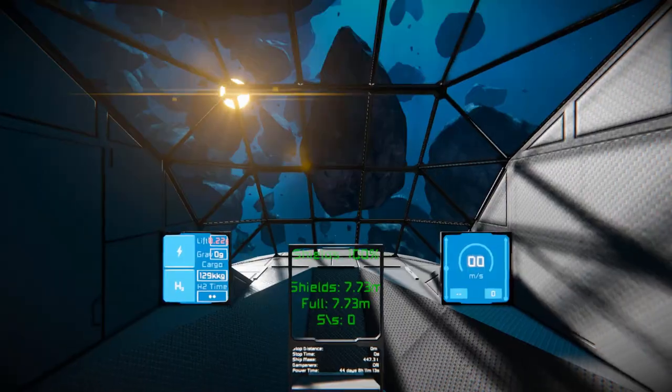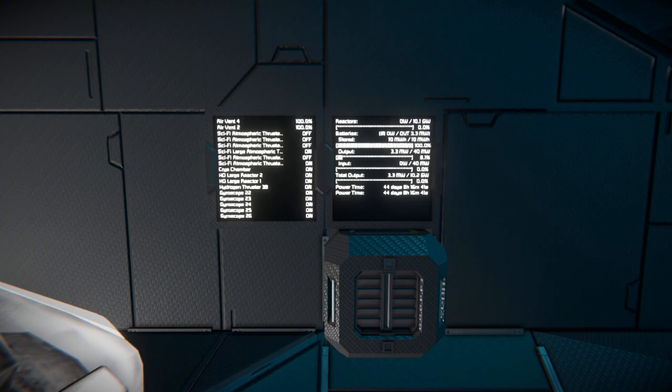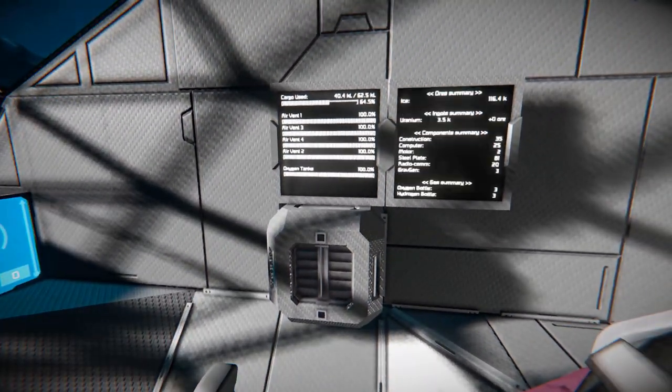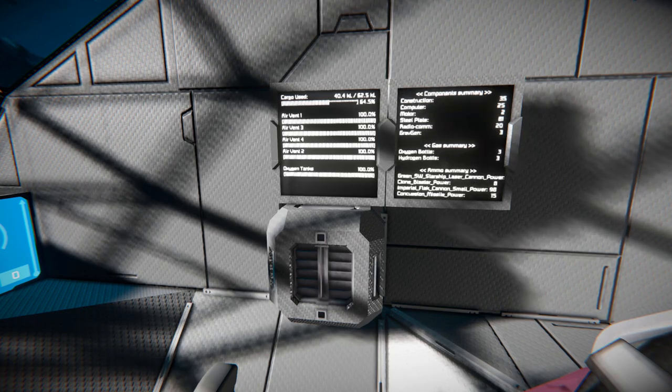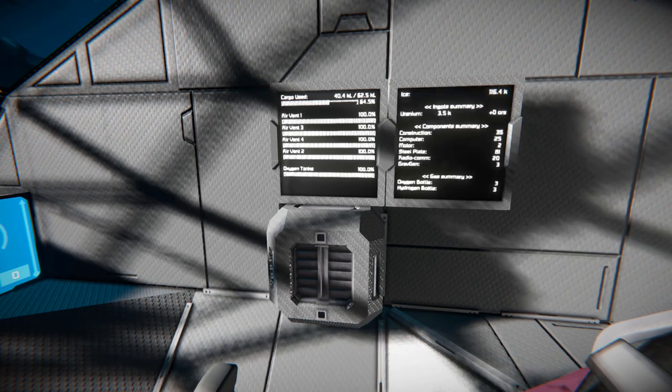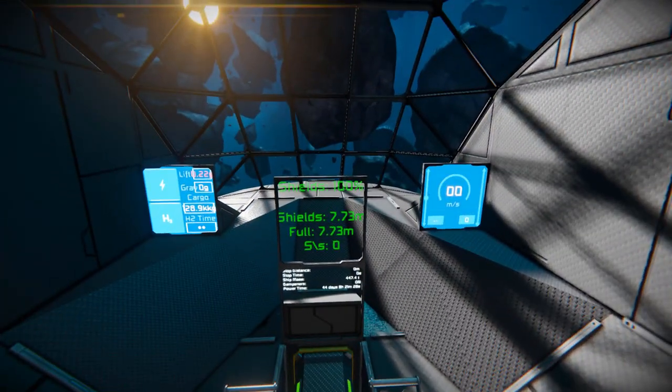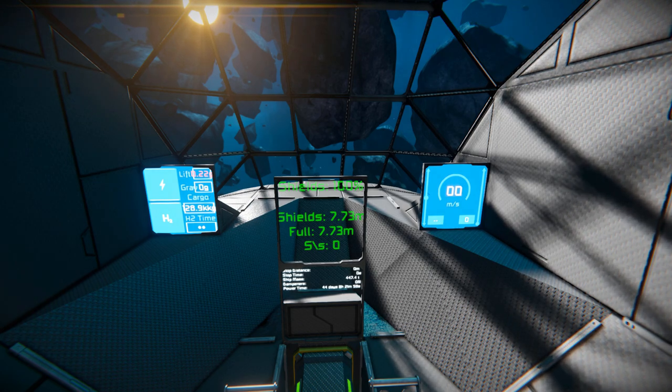Hopping into the seat and looking to the left, we've got LCD screens showing our inventory, what is on and off, our battery power, and an air vent just below. Looking to the right we've got air vents and their status, plus another LCD screen showing our components and cargo container contents. Turning towards the front, we have fancier LCD screens: on the left is our power and hydrogen usage showing lift, gravity, hydrogen stored, and hydrogen time.